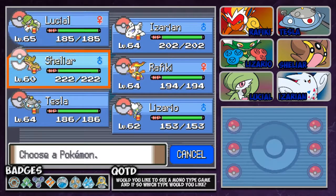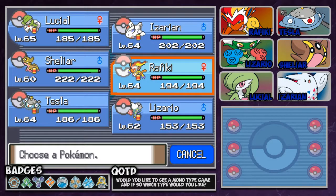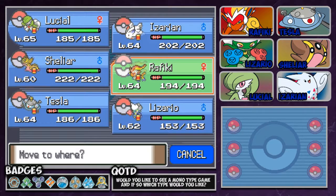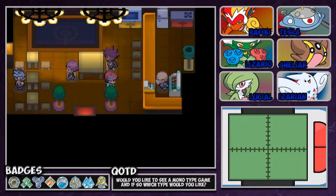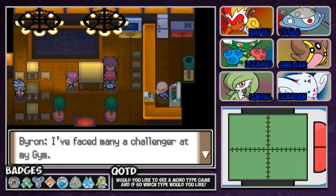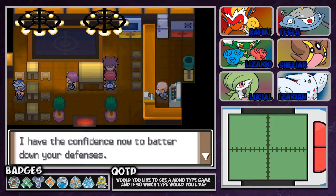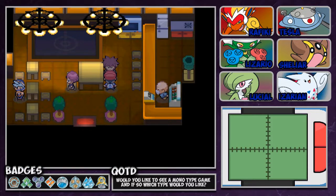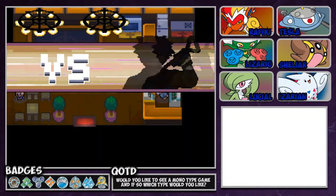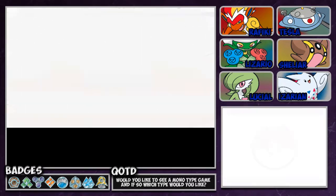Byron uses Steel types, which means I could either out-steel him — which I wouldn't want to do — or go with Fighting and Fire. Unfortunately, all of his Pokemon are going to have Earthquake. Fantastic. He says he faced many a challenger at his gym and trained on Iron Island while contemplating his worth for days. Wow, that seems like a self-confidence issue. Alright, here we go. Let's see if I can get rid of this rematch and have the rematches done before I'm halfway through the episode.